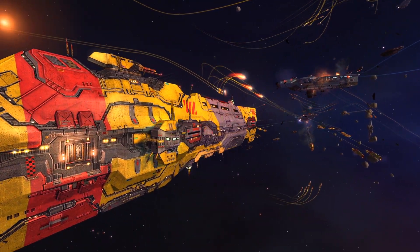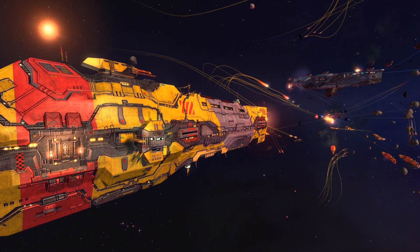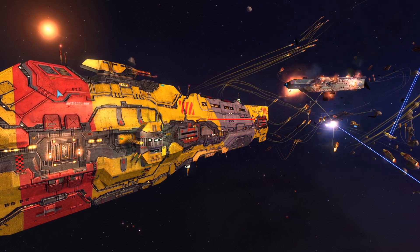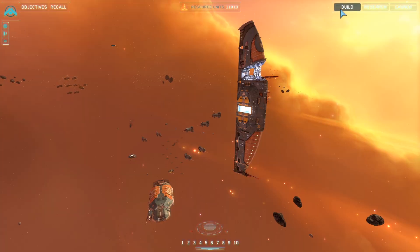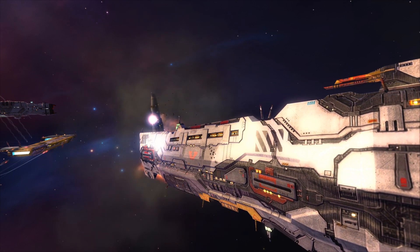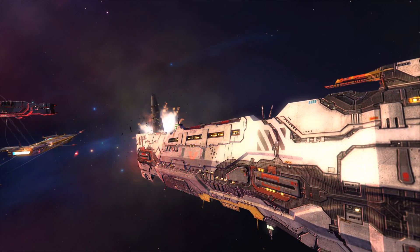Lastly, we have the most powerful ships in the fleet — the capital ships. Slow and expensive, like the Destroyer, these massive ships are constructed individually and take an immense amount of resources and time to produce. Once deployed, a capital ship can outclass all other vessels with its firepower, armor, and size.